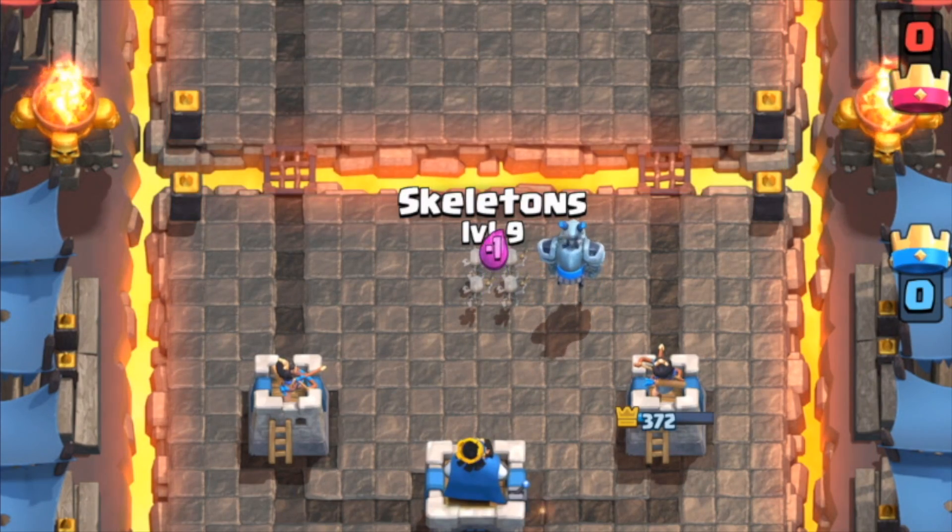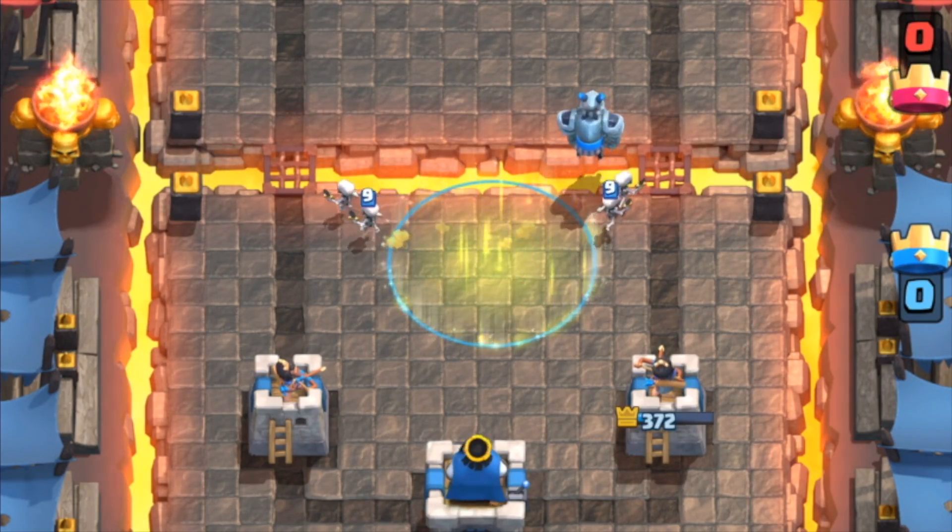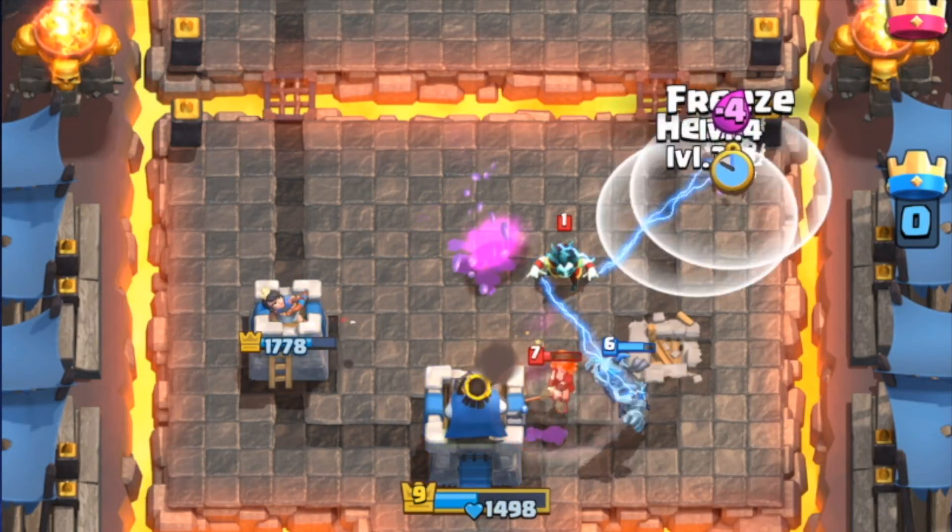Another one is you can drop your skeletons down and a Heal Spell on them. We're gonna go ahead and freeze my skeletons so I can heal them.